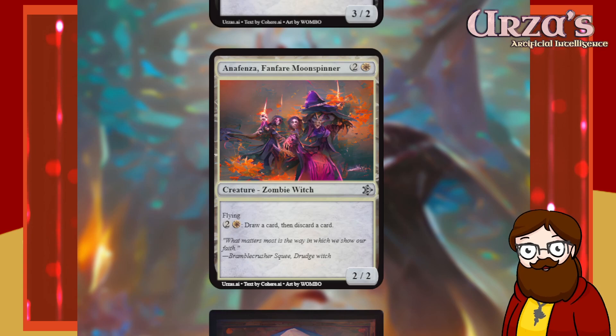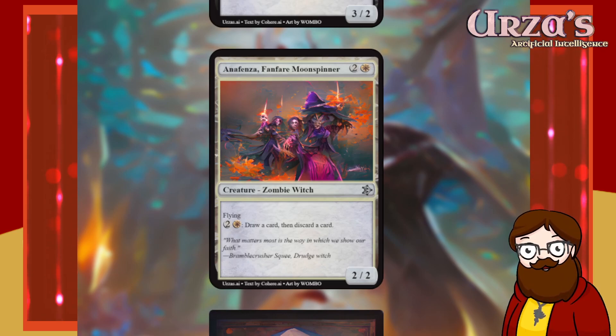Moon Spinner is a three-mana 2/2 zombie witch. I like everything about this card so far — except that it's not legendary. That's a little disappointing.